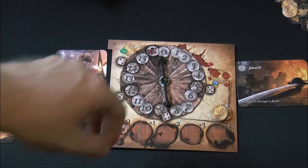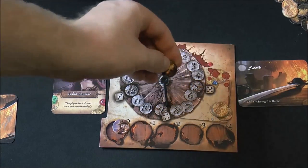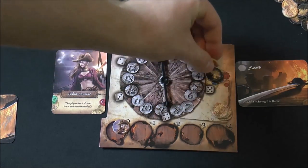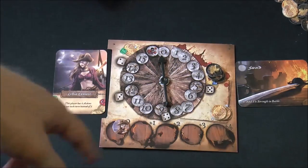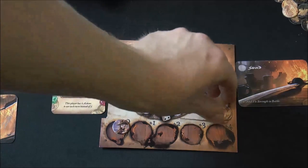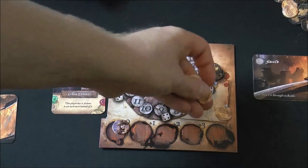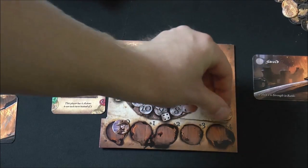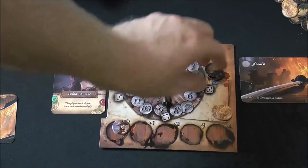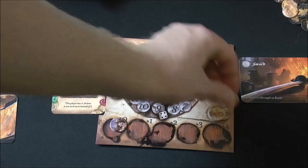You start with action tokens, and as you perform actions — moving, putting out fire, improving abilities — you spend those tokens. What's cool is you can pass your remaining action tokens to the player on your left. They have a use-it-or-lose-it situation with those extra tokens, potentially giving them a really big turn. If they don't want to spend them, they give them back. You'll always start with at least five action tokens.